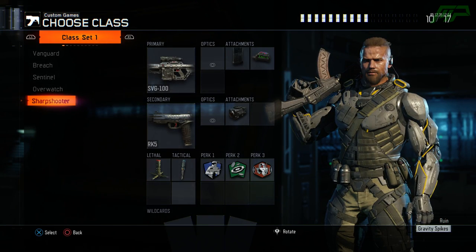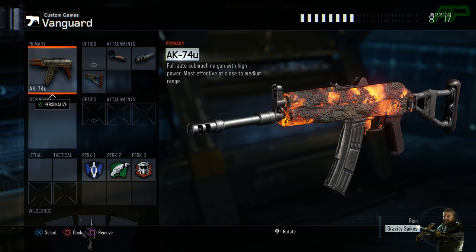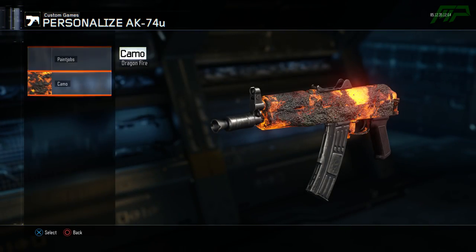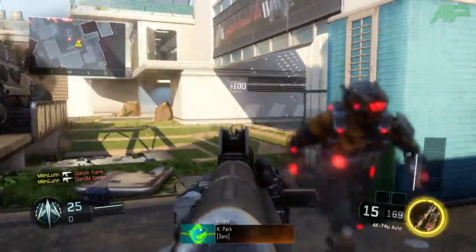If you load one of those up, you can actually have a class which has one of these new DLC weapons in it. Some of them are obviously trolls and don't actually have the weapons, but there are some genuine ones in there. It's really fun because you can actually use these weapons for yourselves, but obviously you can only use them in a private match against bots or your friends.